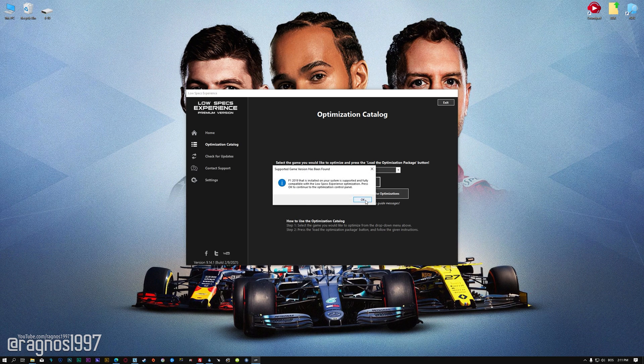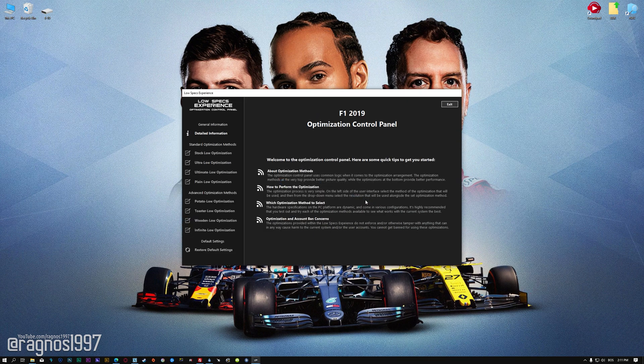Then press load the optimization package. Low Specs Experience will now automatically check if the game version currently installed is supported by this optimization. If it is, press OK and the optimization control panel will load.